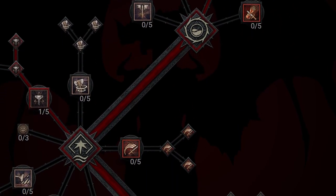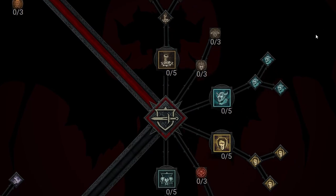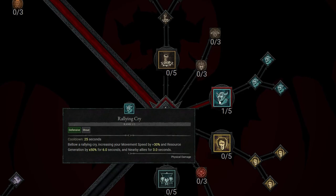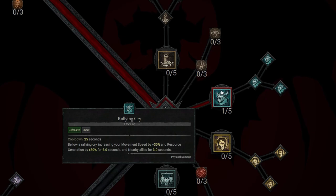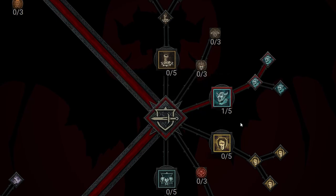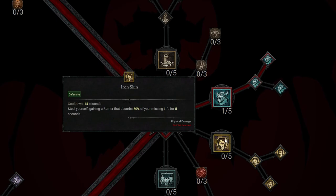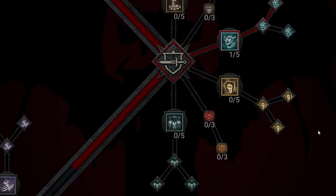Next, Rallying Cry or Iron Skin for defense — these are two alternative options depending on which you really want to take. Rallying Cry is going to be the main focus for us on this build, though Iron Skin is something you can take if you want a different playstyle. Take a look at both and find out which works best for you. We're going to take Rallying Cry, then Enhanced Rallying Cry, which basically makes you Unstoppable while active, and then Tactical Rallying Cry. If you go the Iron Skin side, take Iron Skin, Enhanced Iron Skin, and then Tactical Iron Skin.